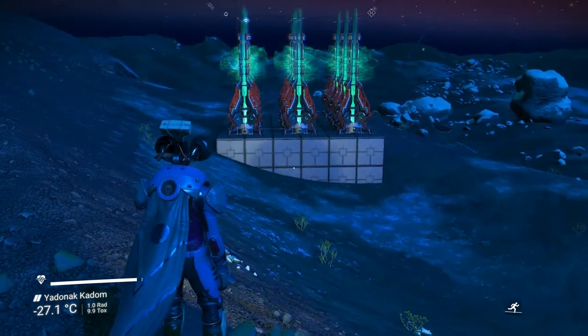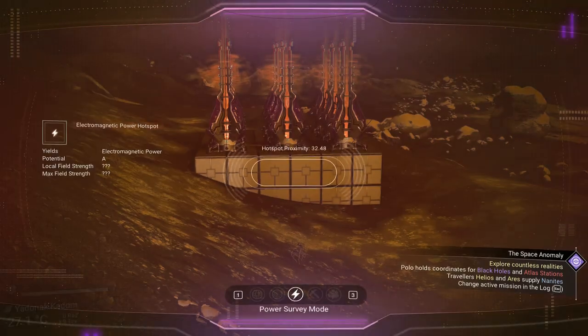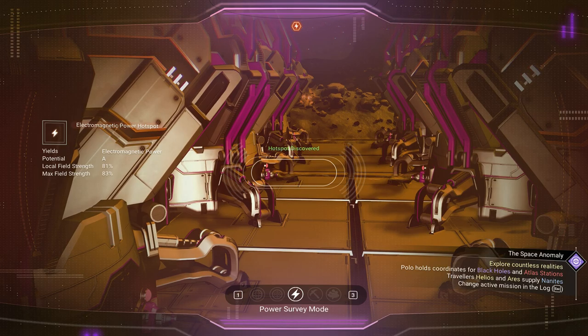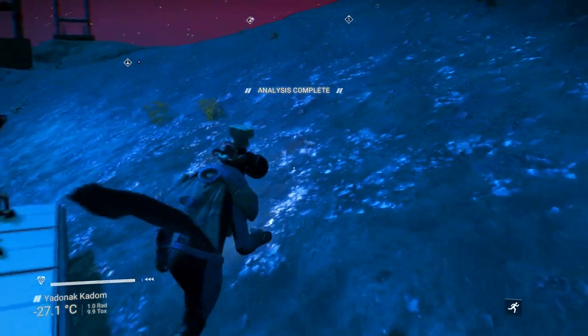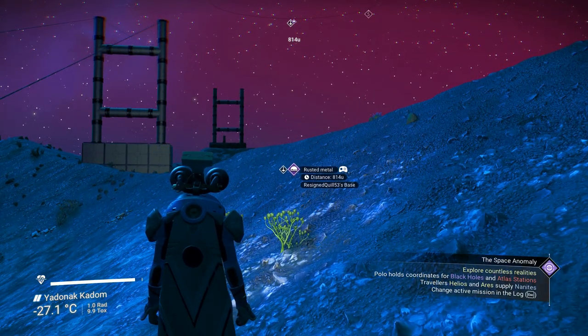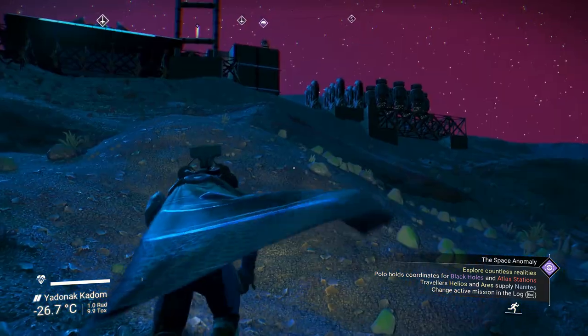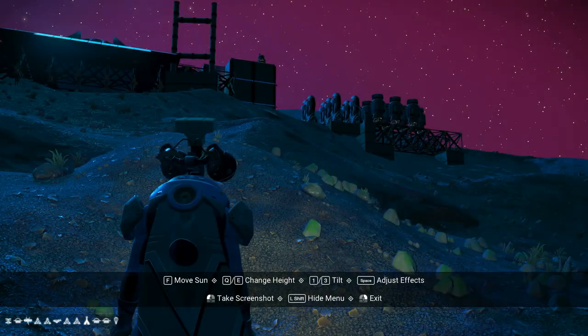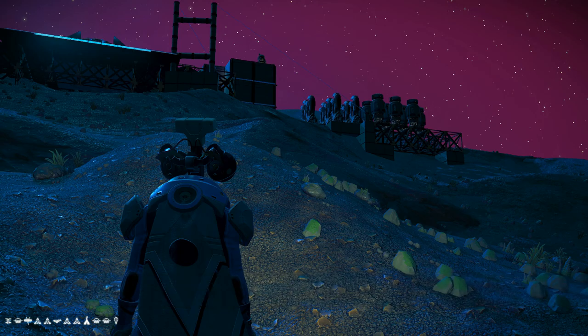This person built his power on top of these cubes. His base is 814 units away. For the coordinates for this planet, you've got: face, sunrise, dragonfly, triangle, triangle, fish, triangle, triangle, teepee, sunrise, sunrise, balloon.